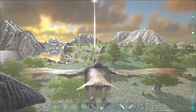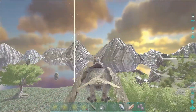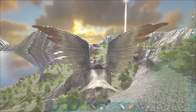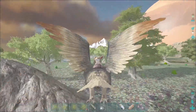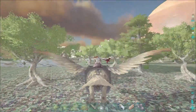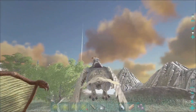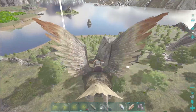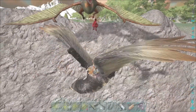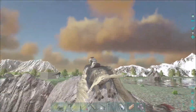We are coming up on the base now. Hello, Alpha Raptor. Circle around, let's try and pull him off the edge. Perfect — two of them. Just what I always wanted. There's one, and there's two. Suckers.